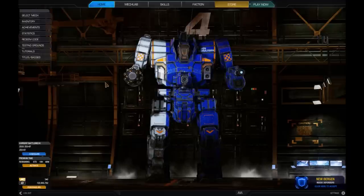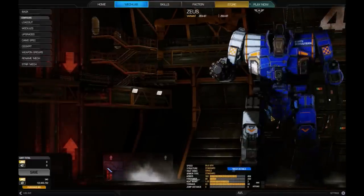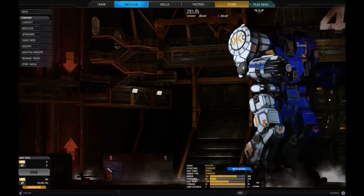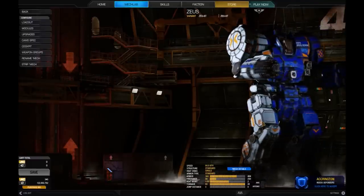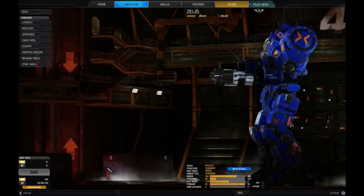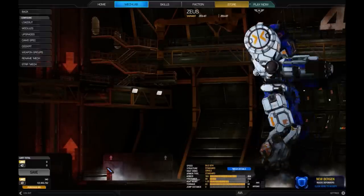Not the most powerful mech, but it looked awesome at the time. This is the 6T — not the Resistance variant — so I'm allowed to put on this really cool Steiner camo scheme. This is the classic colour scheme for Steiner mechs, even down to the little checkerboard patterns. It looks so cool, I am so happy with this camo scheme.